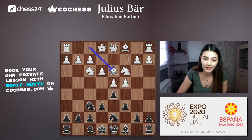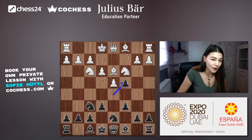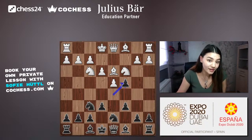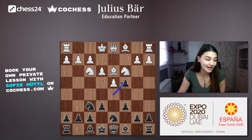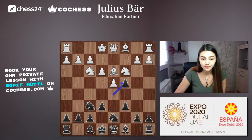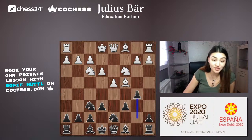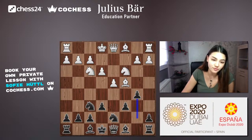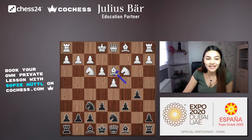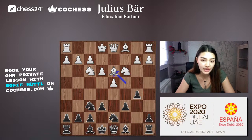Black plays dxc4, which is a bit unusual because it gives white a free square on e4. The bishop is now attacked, so white must deal with that threat before pushing e4. White takes back, and black plays b5, attacking the bishop again. The bishop still can't play e4 — it has to deal with this threat. Kasparov moves the bishop back to d3.